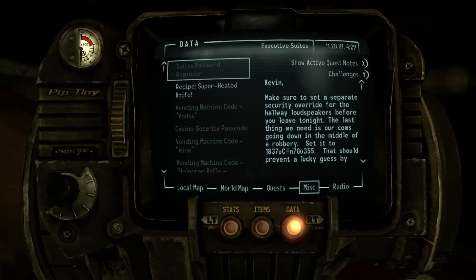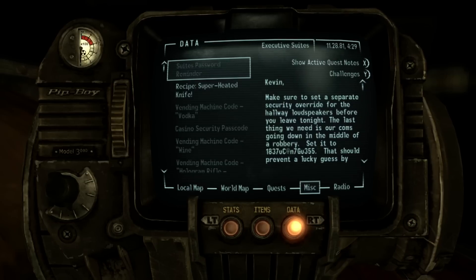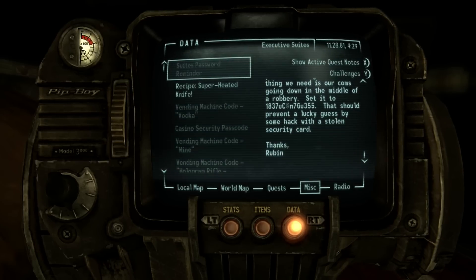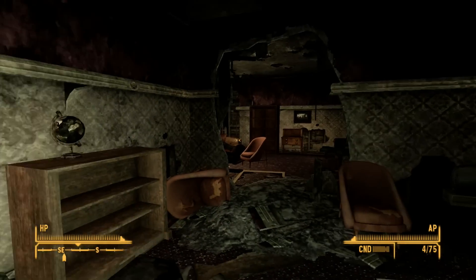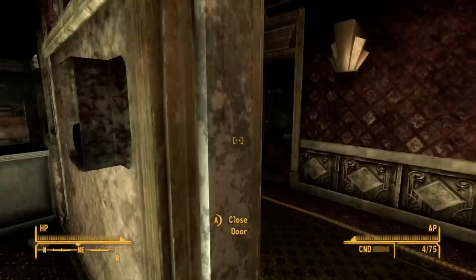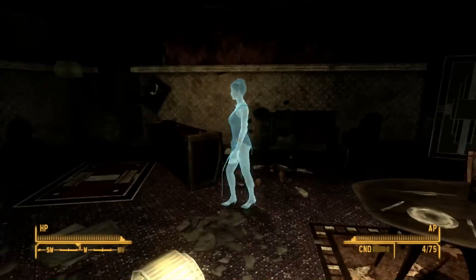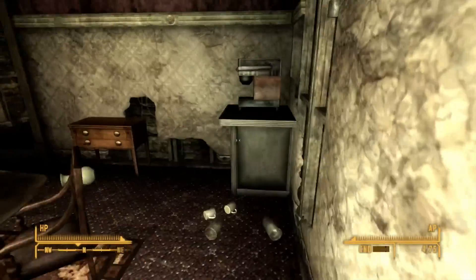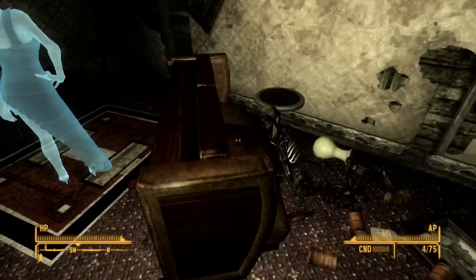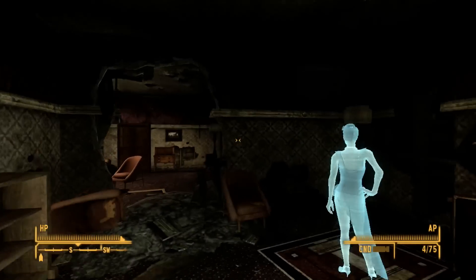The note reads: make sure to set a separate security override for the hallway loudspeakers before you leave tonight - the last thing we need is our comms going down in the middle of a robbery. Set it to blah blah, that should prevent a lucky guest or some hack with a stolen security card. All right, so that's because there was still one interfering - you guys might have heard it. This was the lady who almost caught me before, thank god. This would have made things very difficult right now.